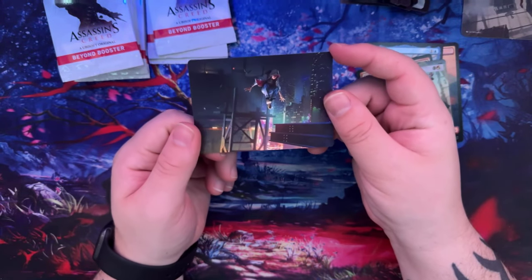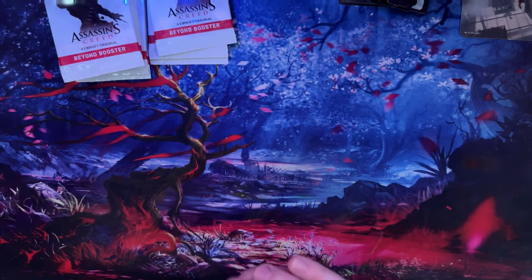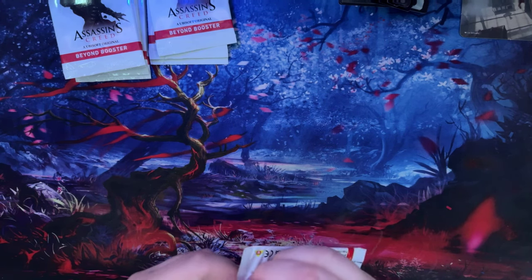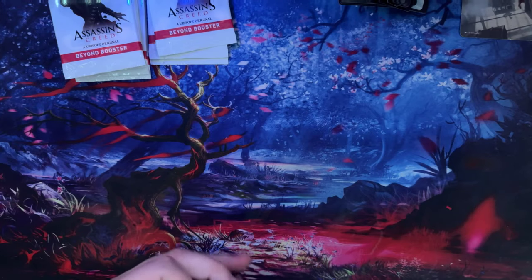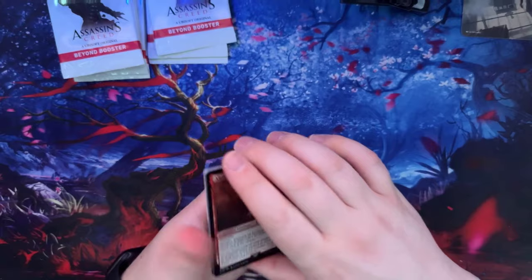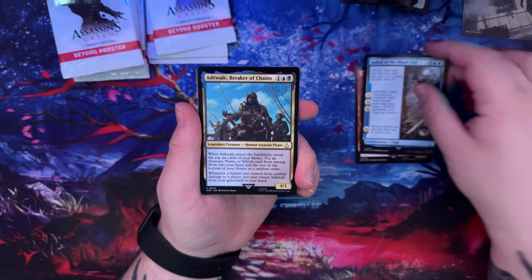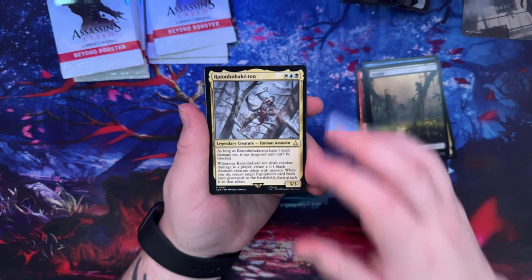I love that mission. In a few weeks we also have Bloomburrow — that's the next big Magic: The Gathering bundle. I said last time I don't really care about a lot of other sets unless they do crossovers, but that one looks kind of cool. Out of Black Flag — Adéwalé again — there we go.